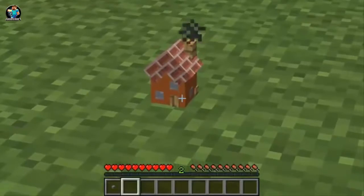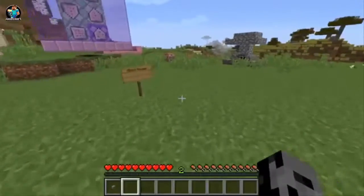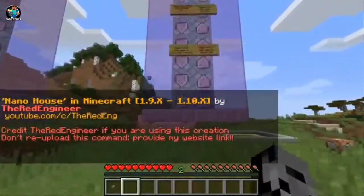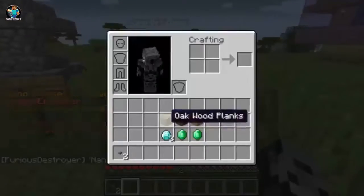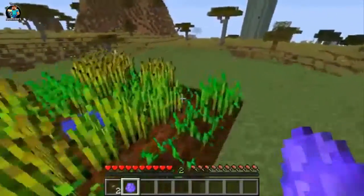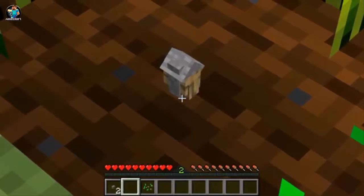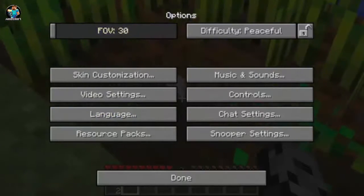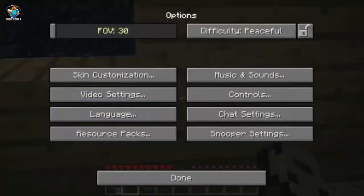That is the house guys. The second one - he actually figured he would beat himself. Two days later he made another one called the nano house. It's going to be even tinier. To make this one, we need an oak wood plank and three diamonds. In the video he was showing them on a farm and they look amazing next to plants and stuff. You can go to options, change the FOV to 30 so you can zoom in and see it better.